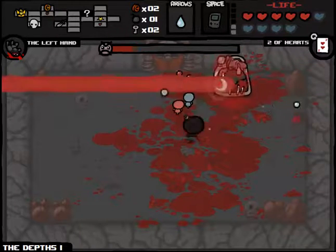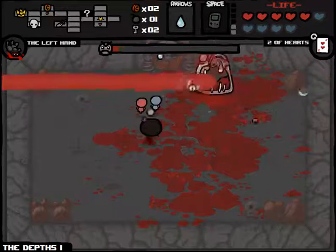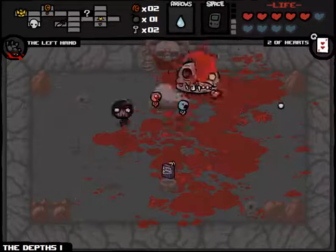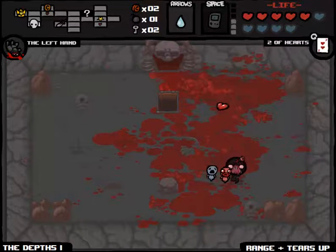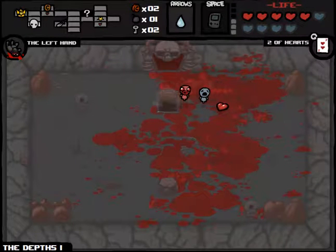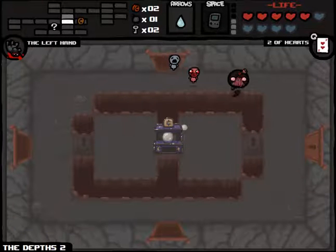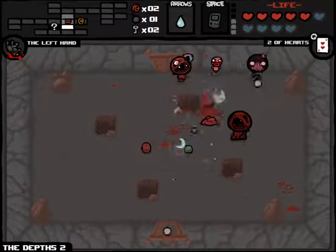What happens to be our heart I traded for what could have been a much more difficult fight, which I don't really want. So we got Jesus Juice, which is range, tears up, and I think it's damage. What am I at? I'm at three damage, and I haven't picked any damage items up, so I think it actually might be damage. From what I understand, it gives you half of whatever damage you have — so since I had two, it gives me one extra damage because it's 50% added on.